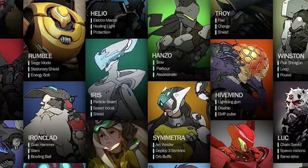The final row is kind of cut off, but we can see as much as we need to see. We have Winston, who at first had a flak shotgun instead of his lightning gun — he really just borrowed that from Hive Mind. But Winston always had leap and also a pound ability, which could very well just be his super ability. So in the beginning Winston was slightly different.